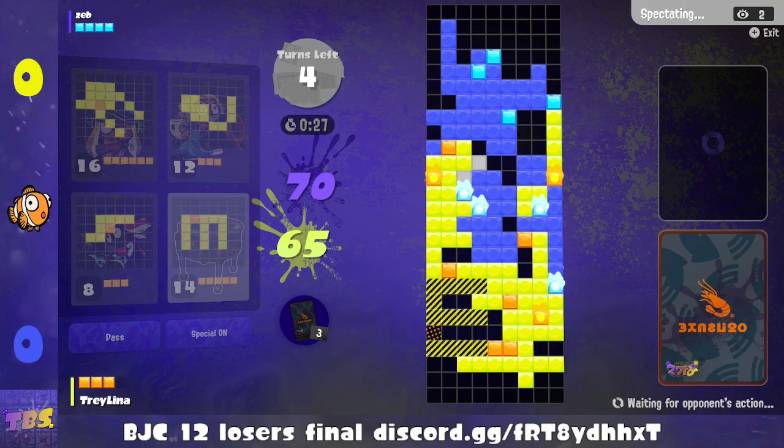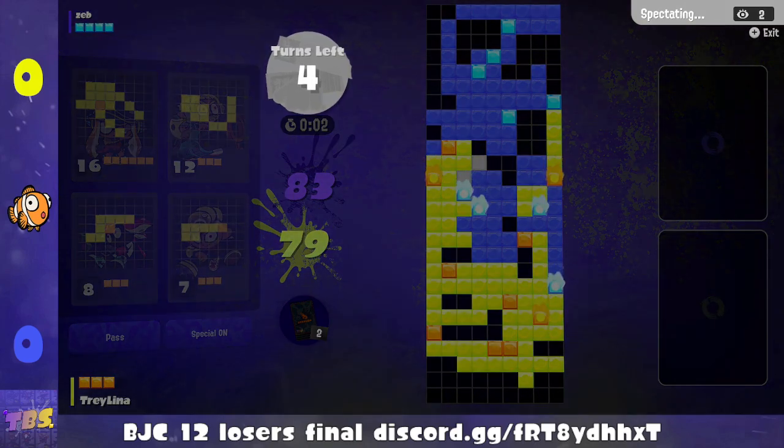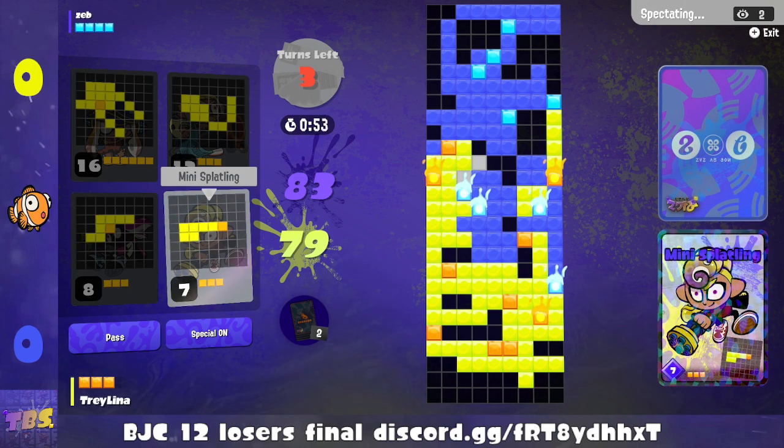That's why Tralina was so hesitant on this flutter. If Tralina used the inkvac, I think that would be like three special points — assuming it's oriented correctly, which the game tells you if it isn't. They decided to go with the flutter instead, saving the inkvac for the late game.